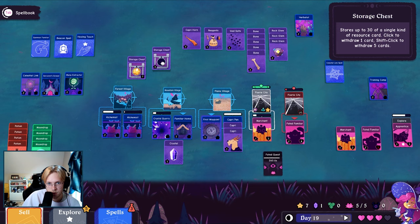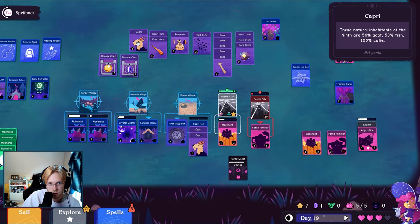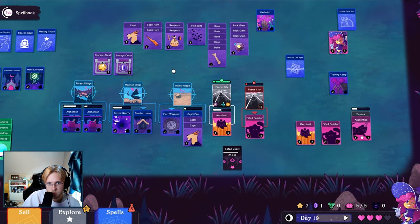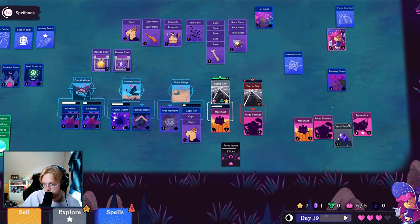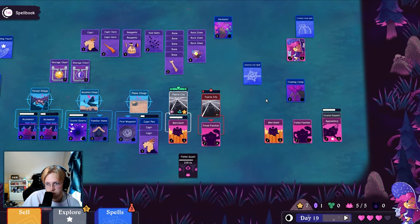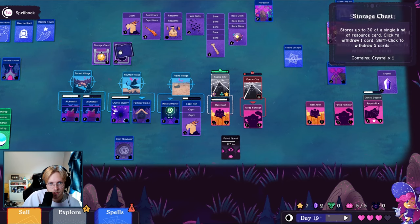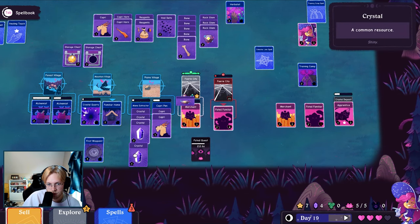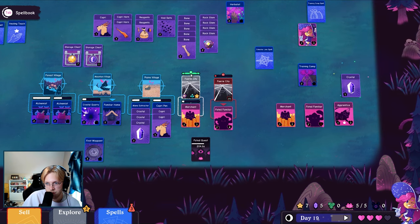Put the glim up here, here's my storage chest. Another capri, another horn. No locations though. And I guess I go mana extractor when I get more. You need more familiars anyway — maybe, I mean, we have a lot that aren't really doing much at the moment. Mana extractor. Crystal, crystal. For the warriors I'm probably just going to turn this merchant into it — this merchant isn't really doing much. We are very friendly with the fairy city though.